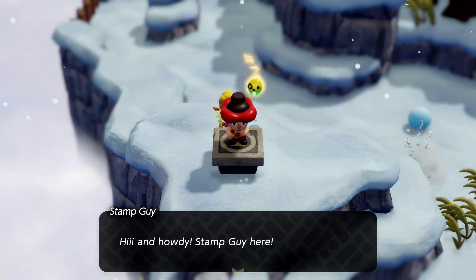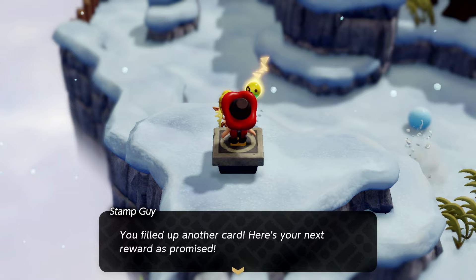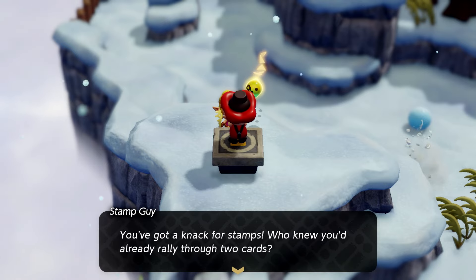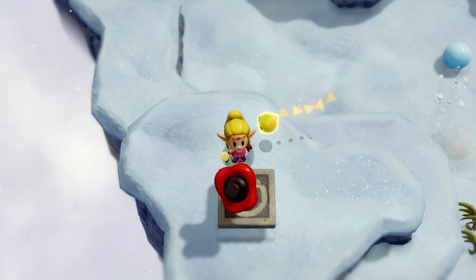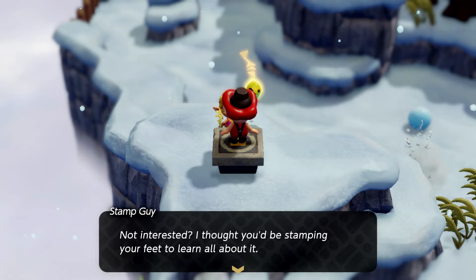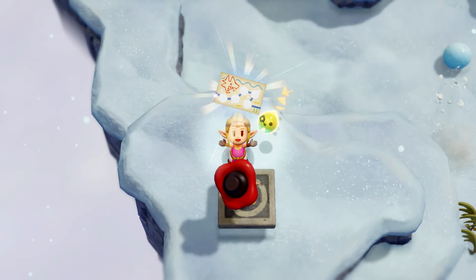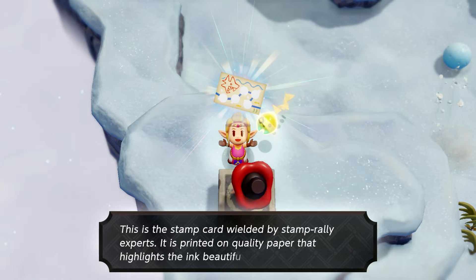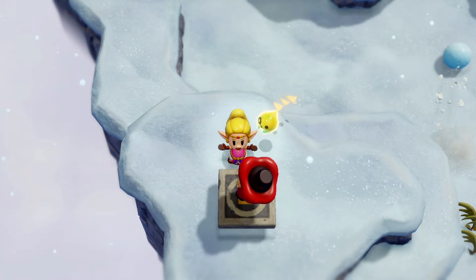The stamp guy arrives: 'How are you? Hi and howdy! I've loved stamps since I was a itty-bitty guy — now I'm Hyrule's greatest expert. You filled up another card, here's your next reward as promised. You've got a knack for stamps — you've already rallied through two cards!' We get three golden eggs for it. 'I'm truly moved! I feel I should spill all the secrets of my past.' 'Not interested.' 'On to the next card!' We get the third card which has a shark on it: the Thrilling Stamp Card.